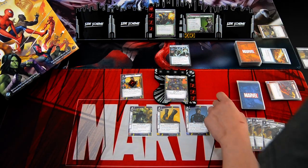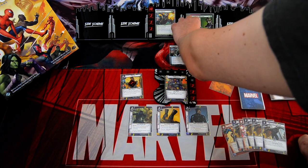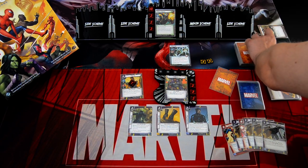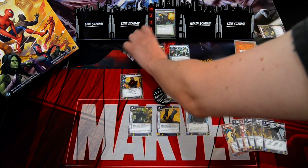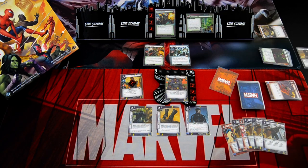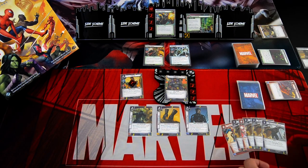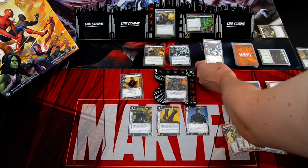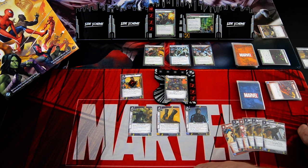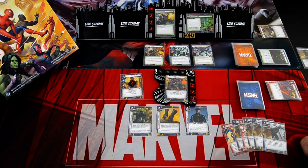Villain phase: add one threat. Green Goblin schemes for four, advancing a card — we put that minion into play and this gets shuffled back in. Electro schemes for two and we get a new counter card — Goblin Knight. The Goblin Troll also schemes for one, so we have three threat there. That's the villain phase.